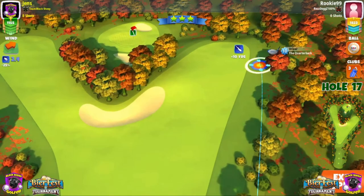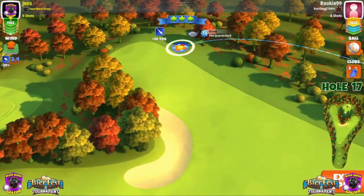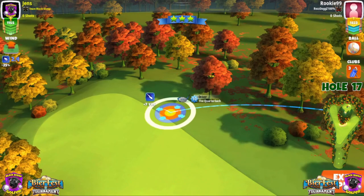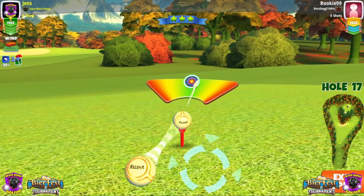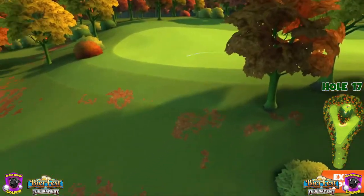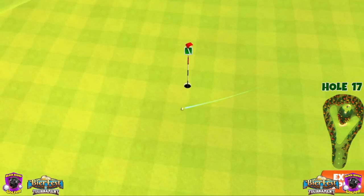Quarterback, Katana — maximum to the 10-yard line. Full backspin, half left, 10% maximum, almost full curl, full hook — and there we go, it will be nicely on the green for yet another easy eagle on this hole.